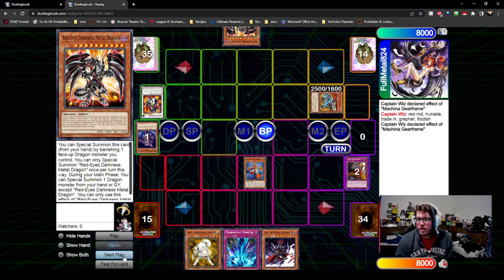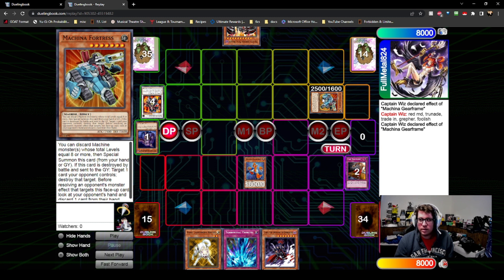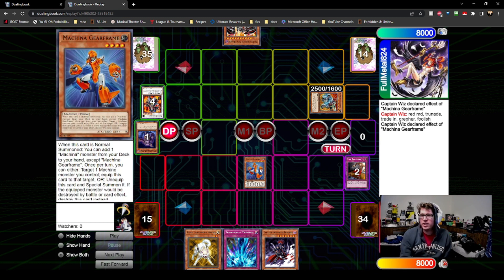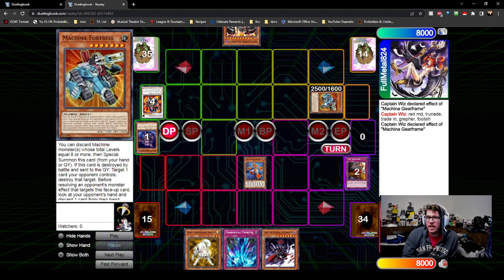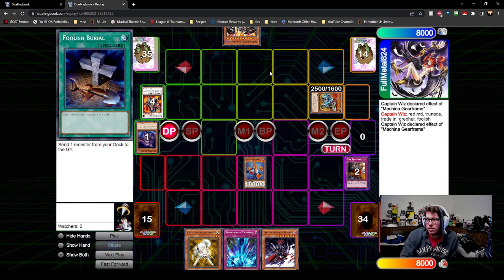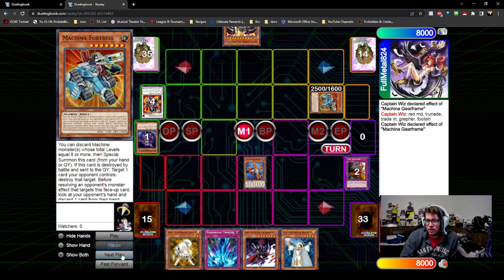We both forgot about the thing in defense. I don't know how else he's supposed to out this, because if he summons Brio he pitches the Red MD to out this, attacks over this, but this just goes back to hand. Any other machine gets me there. His hand was pretty subpar — I might have been better to just not do anything, but then I'm gonna apply at least 4300 damage next turn and that puts him on a pretty big clock.